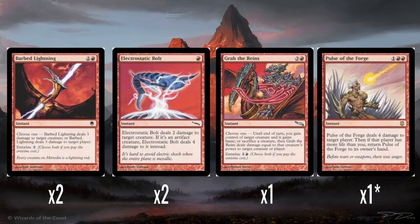One Grab the Reins — a four mana instant, another entwined one. Choose one: until end of turn you gain control of target creature and it gains haste, or sacrifice a creature then Grab the Reins does damage equal to that creature's power to target creature or player. So with seven mana you could steal something from your opponent and then sacrifice it to do damage — you're getting rid of one of their threats and also doing damage back to them. The fact this is a 'steal' effect at instant speed is actually pretty interesting. Unfortunately it doesn't untap the creature you gain control of, so if they're attacking you can't grab it mid-combat and use it as a blocker. But I think Grab the Reins is okay — both modes are pretty good.